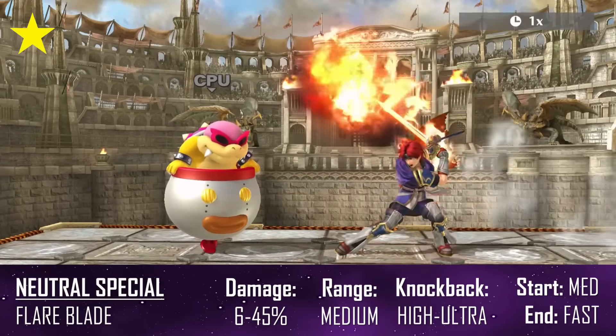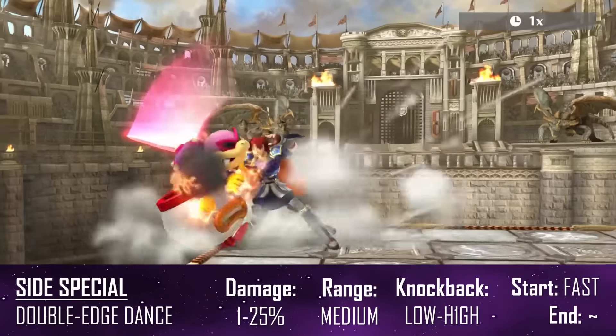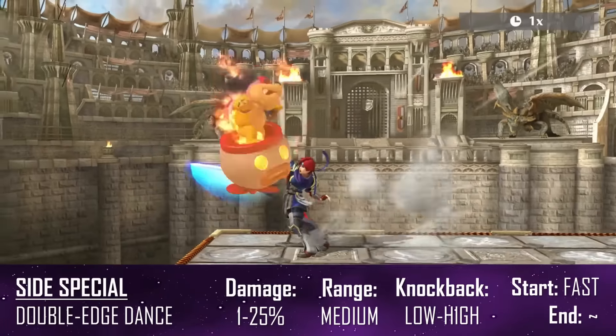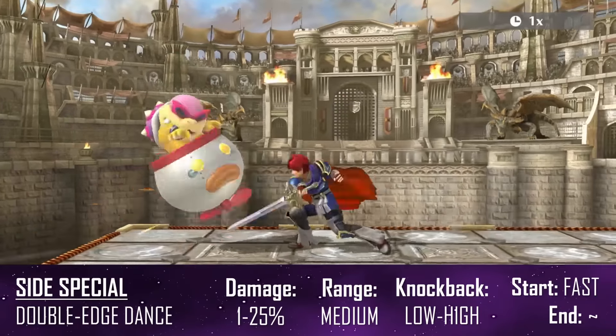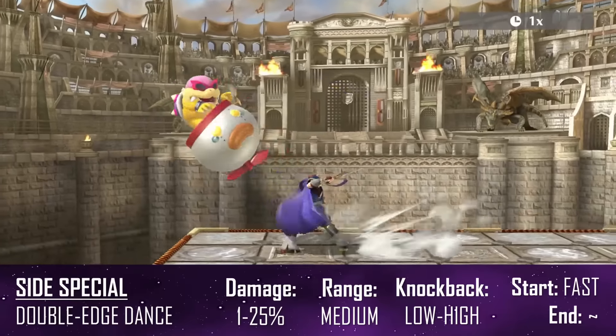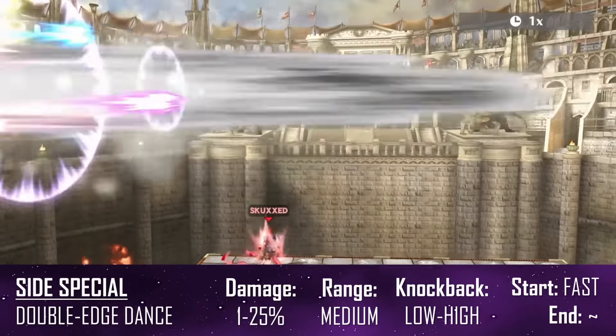Flare Blade is also the only move you pull out if you manage to break their shield. Double Edge Dance is basically a rip off of Marth's Dancing Blade but with a fire component to it, adding slightly more knockback but overall working pretty much the same. It's a versatile combo tool that can be used to set up combos, rack up damage, or kill depending on the color you choose.